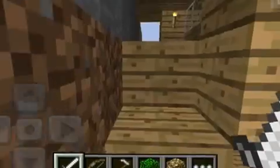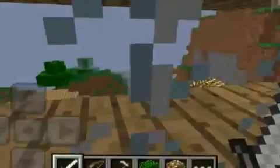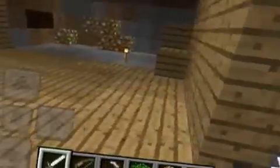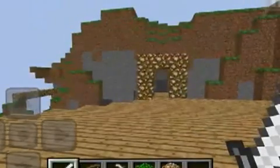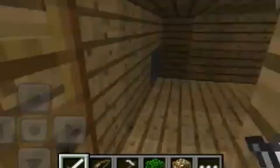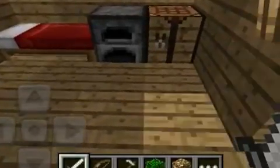Up here is kind of like a little observatory where you can just look around and see what's up. I do plan on doing that on my let's play - hint hint, nudge nudge. And here, this is my room. Looking pretty simple, I'm liking it.